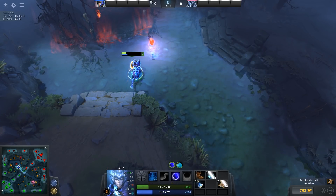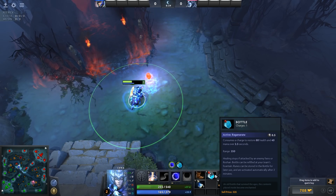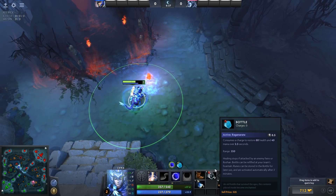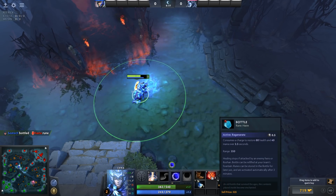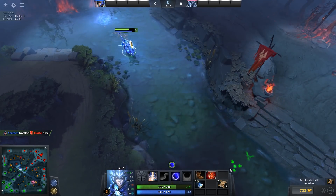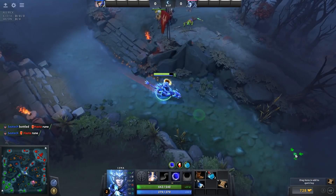Bottles are really interesting because they have three charges, each restoring your health and mana over a bit of time. Once you drink those charges they're gone, but you can refill the bottle either by going back to your fountain or by picking up runes on the map and storing them. After you store those runes, you can activate them and drink the charges that have been refilled in your bottle as a result.